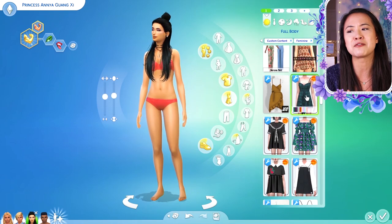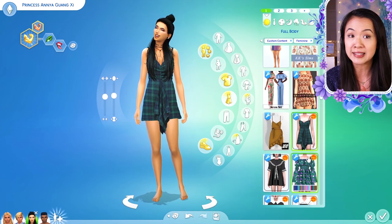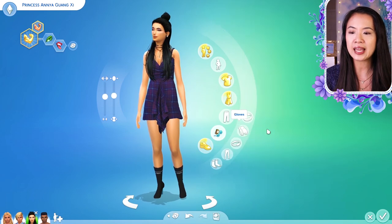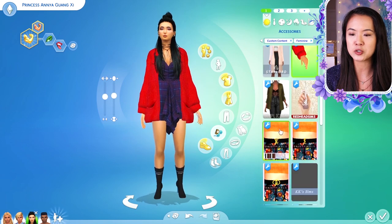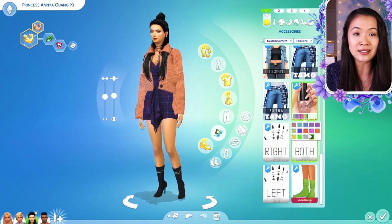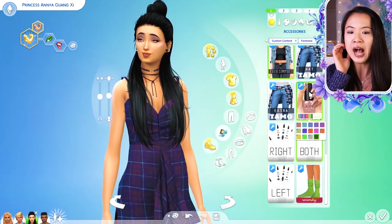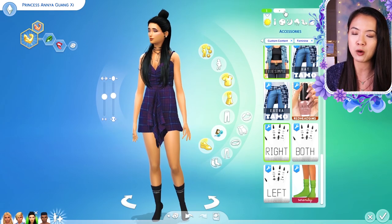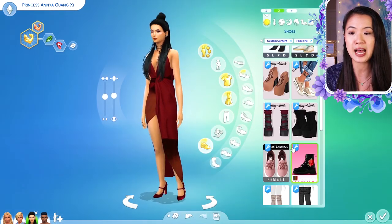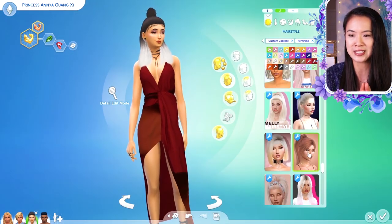Especially with Anya, I tried to make them look like what they would look like if they were not royal sims. Anya was a lot of fun — I gave her a really edgy look because as you guys know, Anya is more like the evil twin of her and Araminta, so I gave her something a little bit more edgy. Simmer Plays gave me so many links for the custom content — I did not download all of them, so I was a little bit more limited with what I could choose.